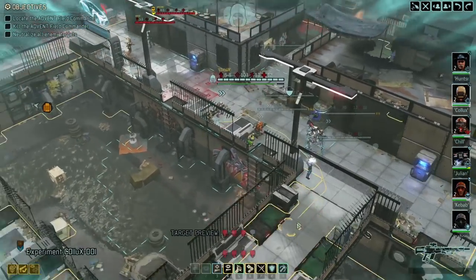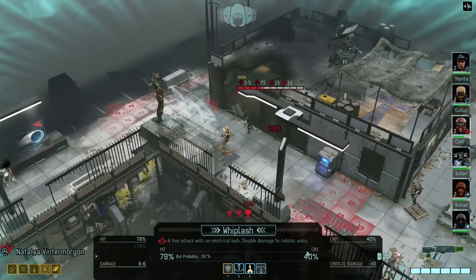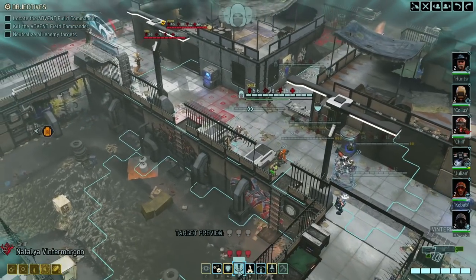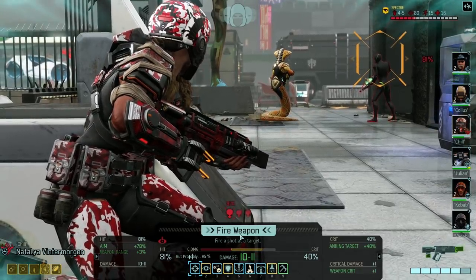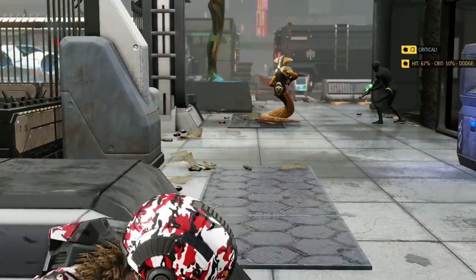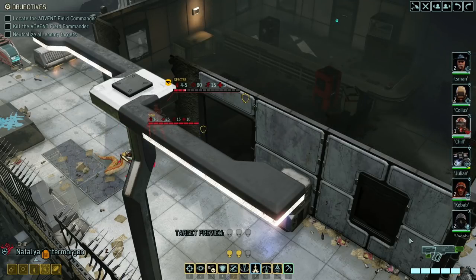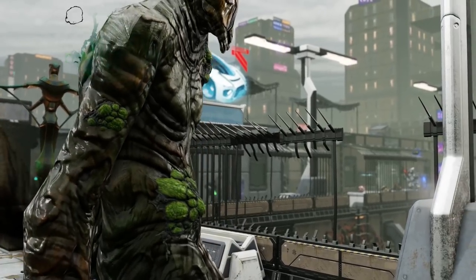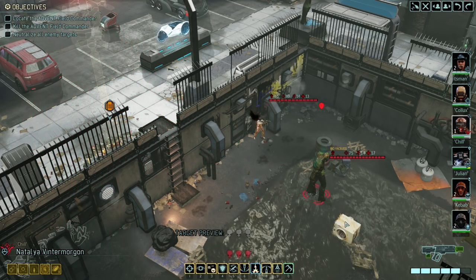We've got blue screens on Vinter Morgan. If we wanted to, we've got a decent opportunity here — we could also use Whiplash, it's pretty good. I think we open up that way and we'd still have a Justice pull if we wanted it. I don't think we'll overwatch anybody, and then everybody's available to cause some panic. Nice crit too — now we fight in the open. Not super concerned about the bio faceless, but I like that they're dropping down here.